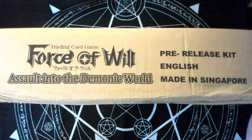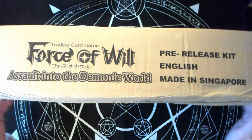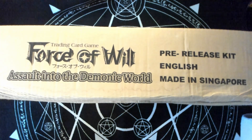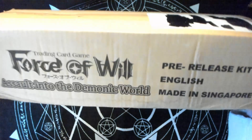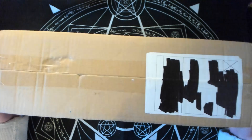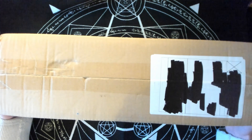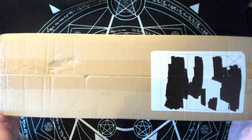Hey guys, Rustin here. I hope you guys enjoyed the little mini video I did with the set 2.5. Now we're on to the actual set that came out — Assault into the Demonic World. This is set number 3 for Saga Cluster. I'm looking forward to cracking into this little pre-release kit.